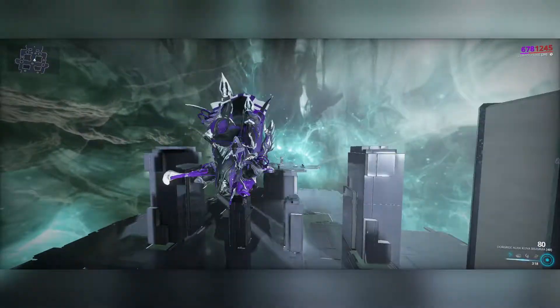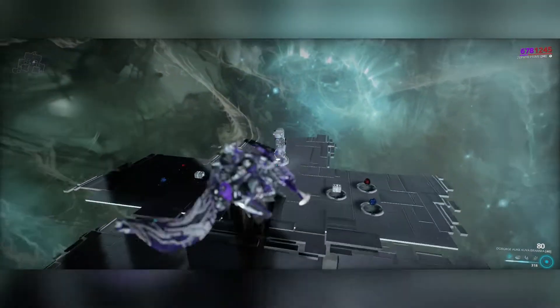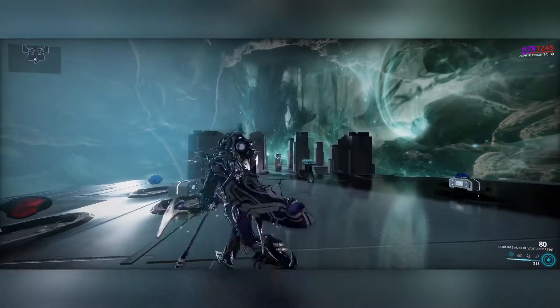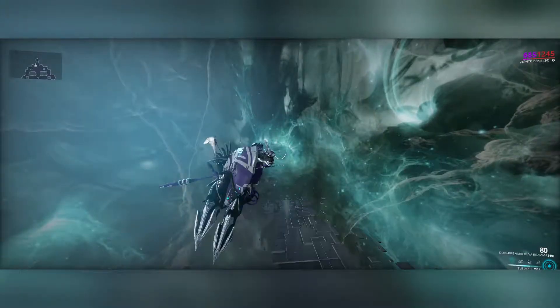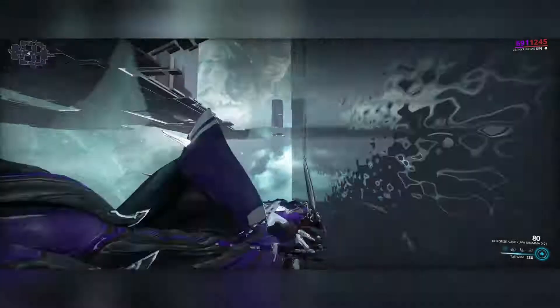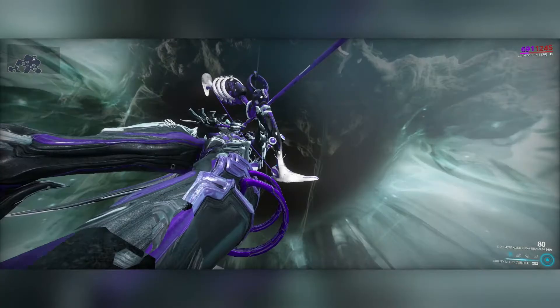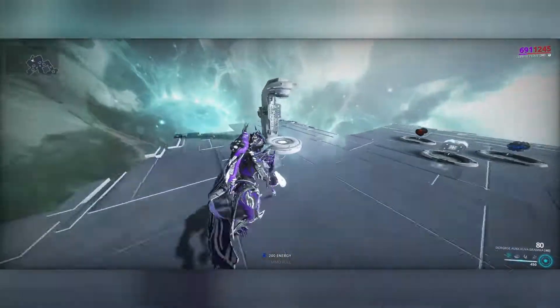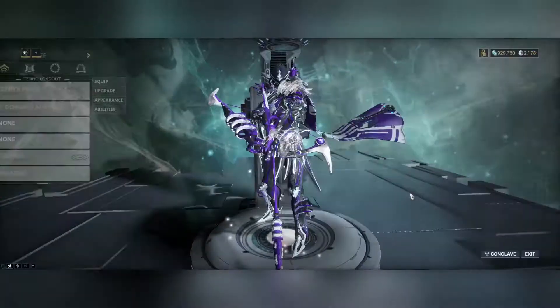Turbulence we'll need enemies active to really show it off, but your first ability is really awesome for getting around the map fast. You can pretty much fly for a bit, and if you have a lot of energy you can just keep going. Let's jump into the build.